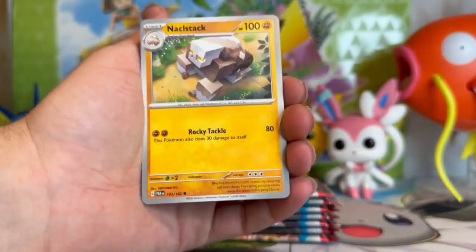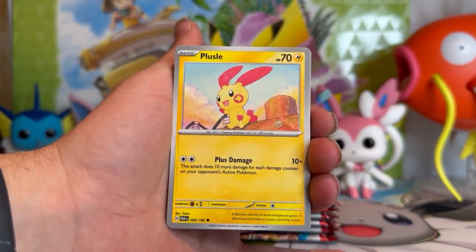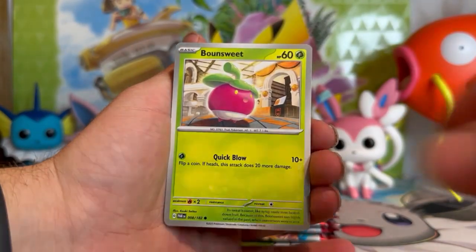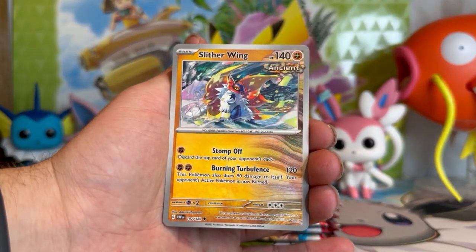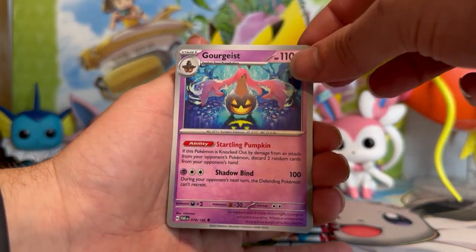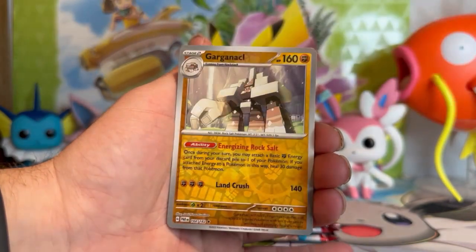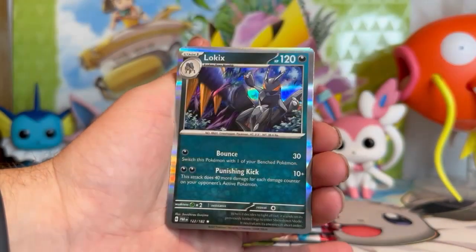Moving into a Nackle Stack pack. We've got Plusle, Dolliv, Bounsweet, Mela. Slitherwing — there's another ancient Pokémon, first time we've seen that one. Love the artwork on that as well. Goregeist. Minefu reverse. Garganacl reverse. And on the end — Lokix.